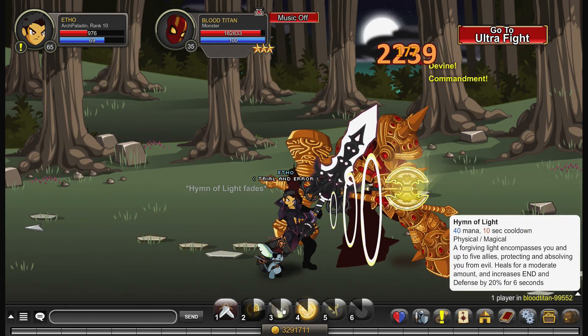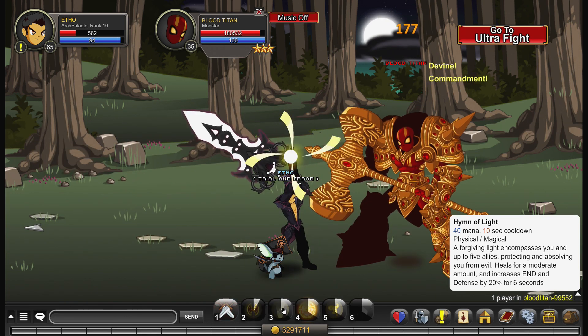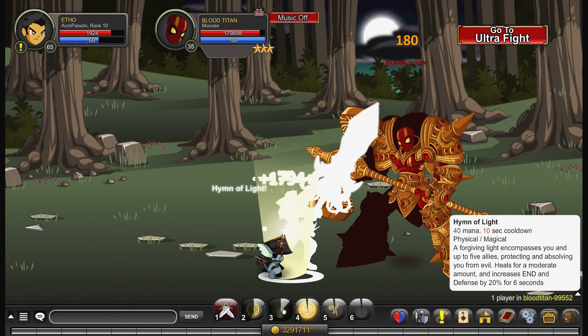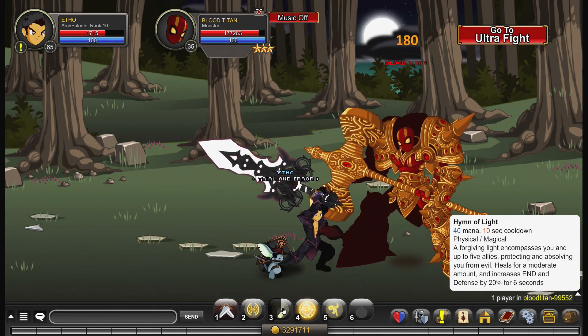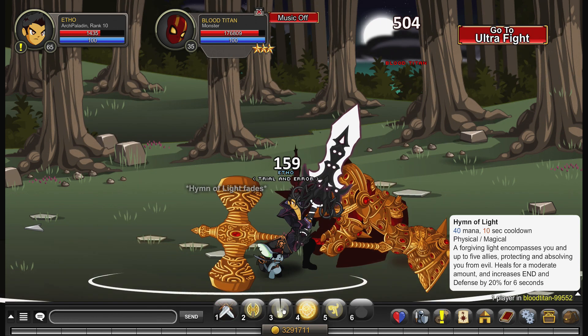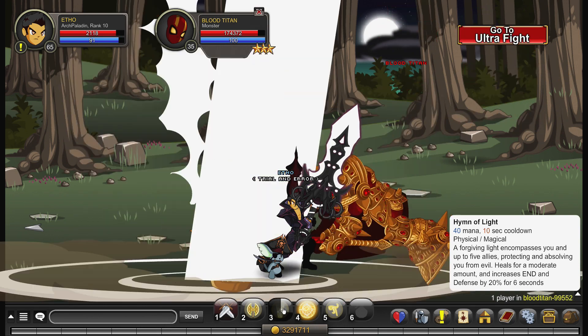Your second ability is your heal — it's called Hymn of Light. What it does is it heals you and five allies for a pretty large amount — it's 1.8k non-crit on yourself. It also increases your endurance and defense by 20 for six seconds.